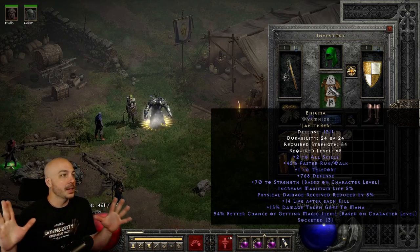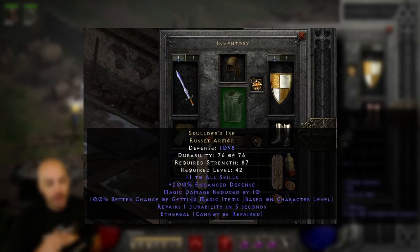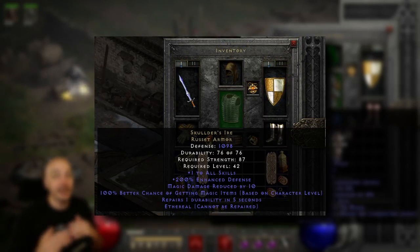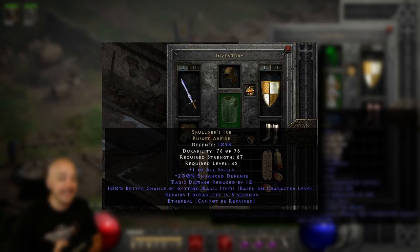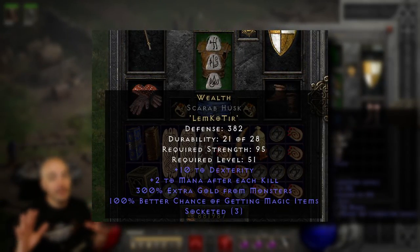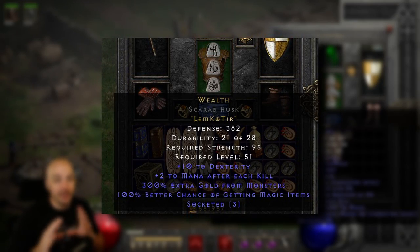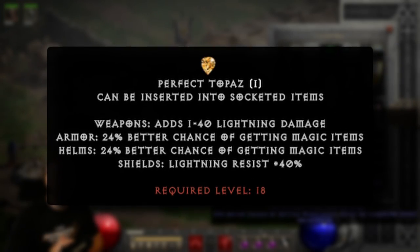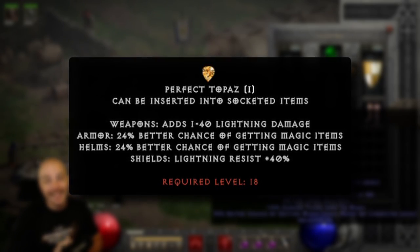An absolute classic that used to be incredibly sought after back in the day before things like Enigma existed was Skulder's. That one also has magic find, and you can throw a Topaz in on top of that to get it up even higher. It does have a little bit of other stuff on it too, but mainly it was the go-to for magic find gear. There is also a runeword, Lem plus Ko-tier, which can make you a Wealth, but in my opinion I would never make this particular magic find armor. The Lem Rune and even just the Ko Rune isn't really worth it because you can get the same amount of magic find by just taking a four-socketed armor and sticking in four perfect Topazes, getting you darn near a hundred magic find on your armor.